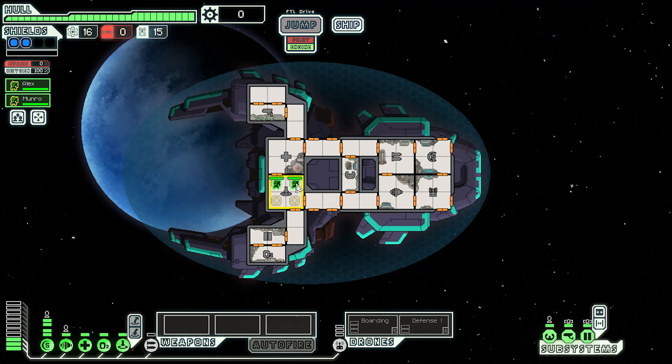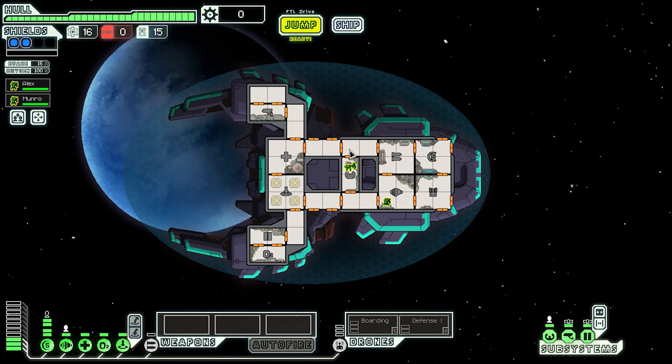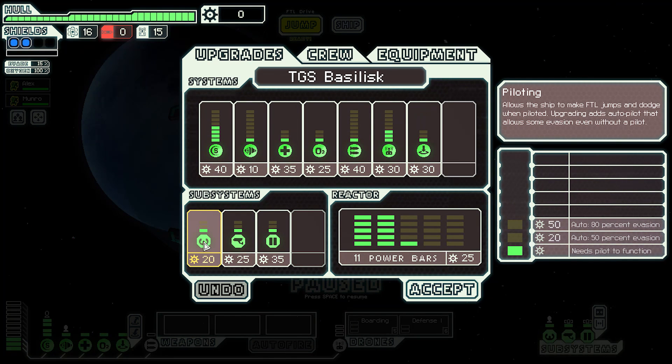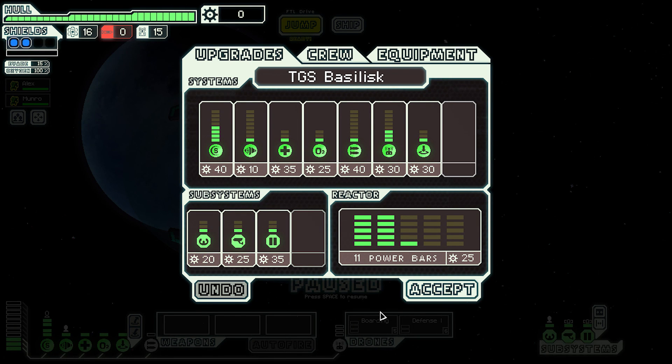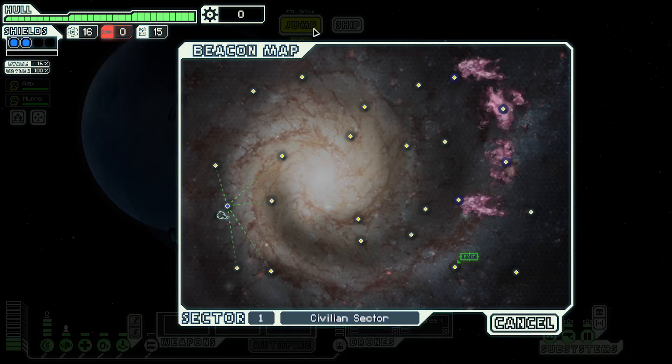I'm so tempted to go crazy and board — send the boarding drone, board myself and leave my ship completely. We already have level two shields, I didn't notice that before. How much is the basic level of autopilot? 20 scrap — yeah, okay, that's what we're going to do. It's a 15% chance evasion, so it'll be about seven and a half percent with autopilot.